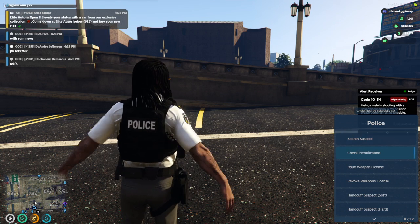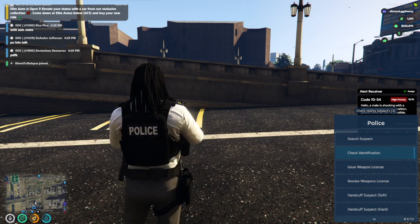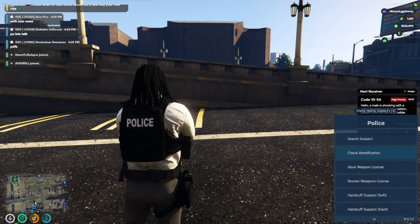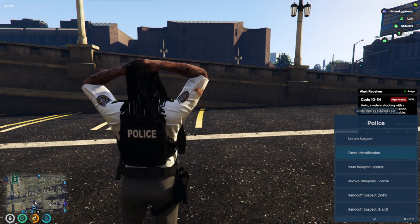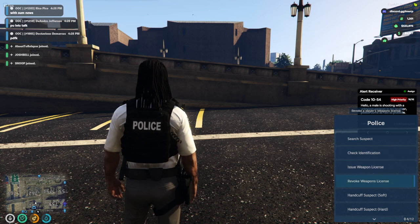If you need to check their identification, you can click that option when you're near a person. When you hover over it it says 'check nearby suspect's ID' — it'll show their name, job, date of birth, and if they have any licenses, etc. That is how you receive somebody's name.